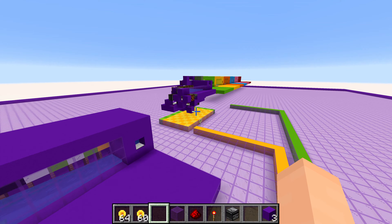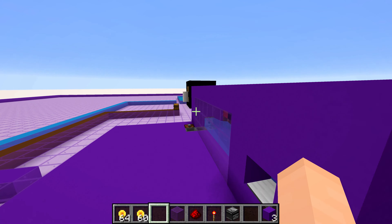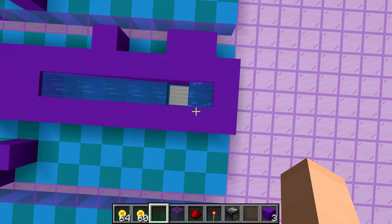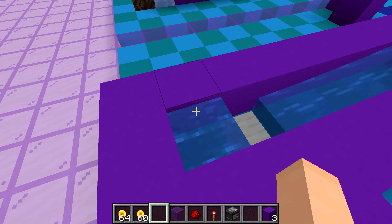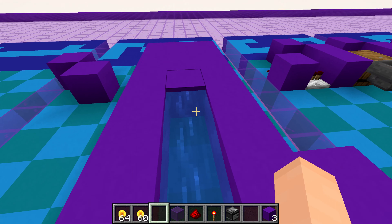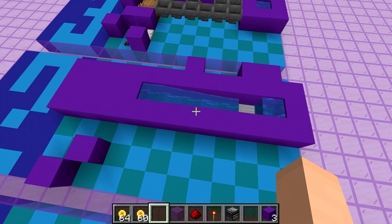I'll quickly show you — you can see how the first layer is just this little section here. Then what you need to build on top of that is this here. You can see how this would be the start of the elevator — it's right above the soul sand so it would get the bubble effect. Then this little stream here would be held in place by this little spot here. This is each layer — I'll go through and stop at each one.